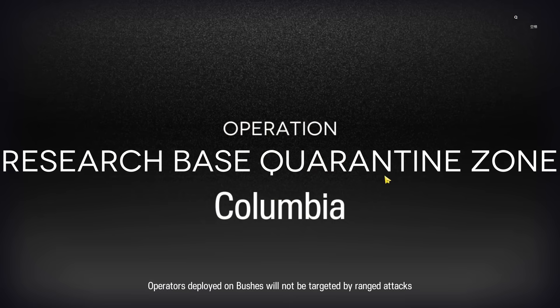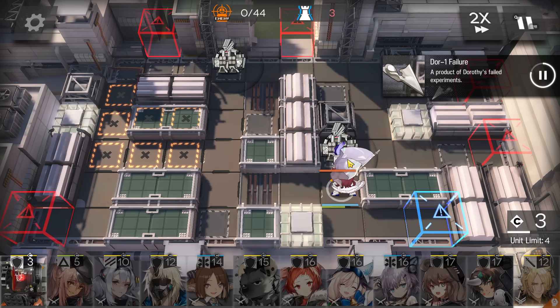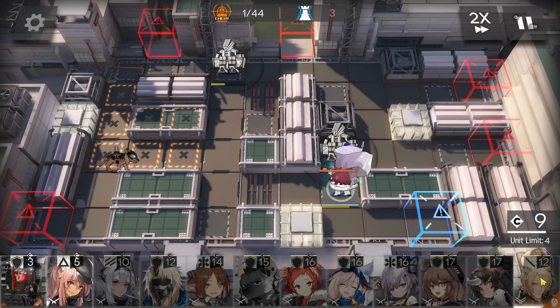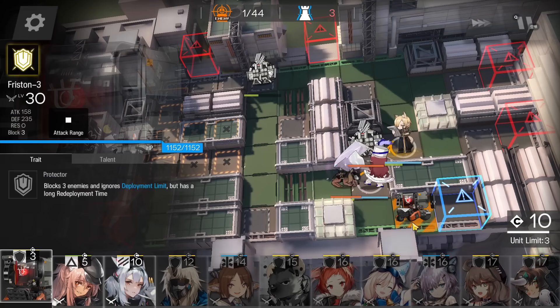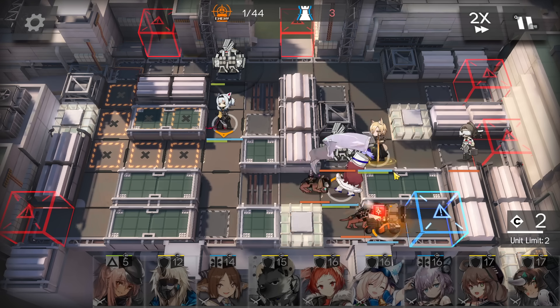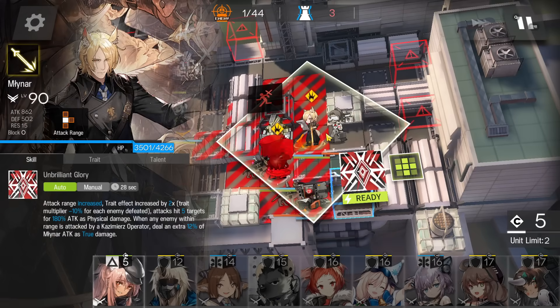Let's go. First, immediately deploy the flag vanguard here — this is a really important step. If you don't damage the enemy, they won't use their skill to heal, and later the beat will heal the damage dealt by the Miner. So once you get enough DP, use the skill, deploy Milaner here facing left side, then deploy Freestone Tree here. If Milaner didn't block the dog, use Freestone Tree to block instead. Deploy the second vanguard here facing bottom side to get more DP. Freestone Tree can tank quite a lot of damage.